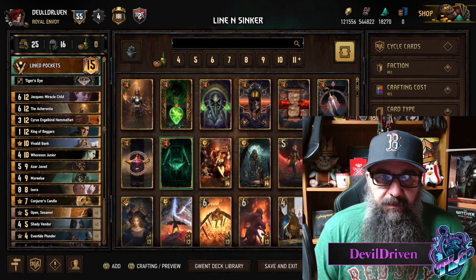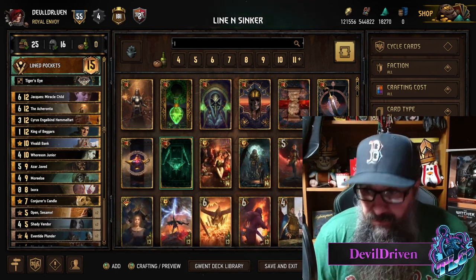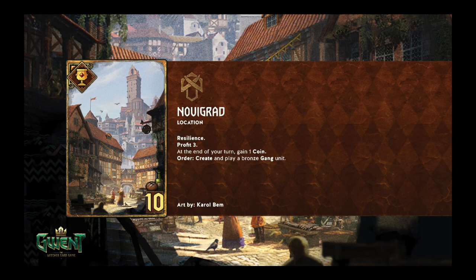The first one I kind of checked out already. It's Nobograd, Location, Resilience, Profit 3. At the end of your turn gain one coin. Order: create and play a bronze gang unit.